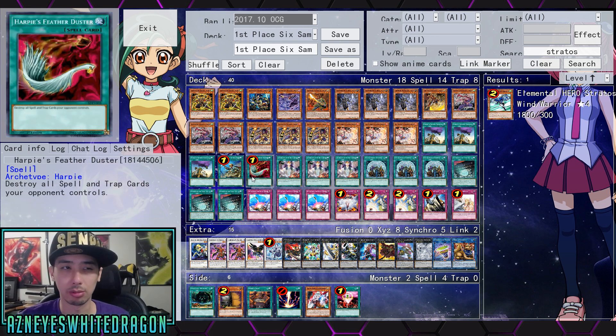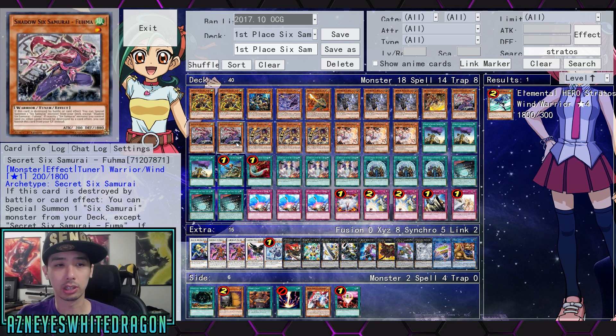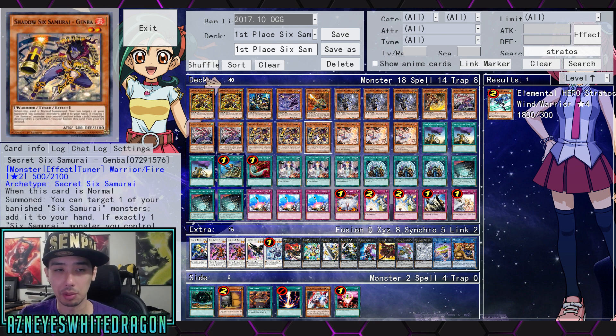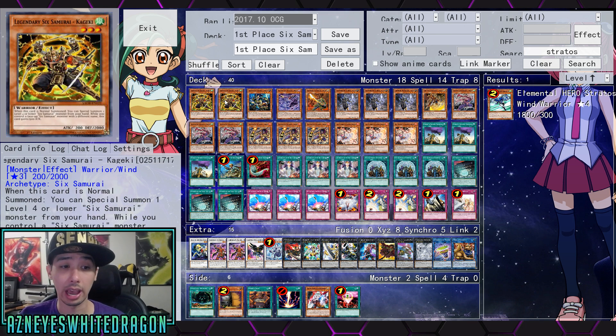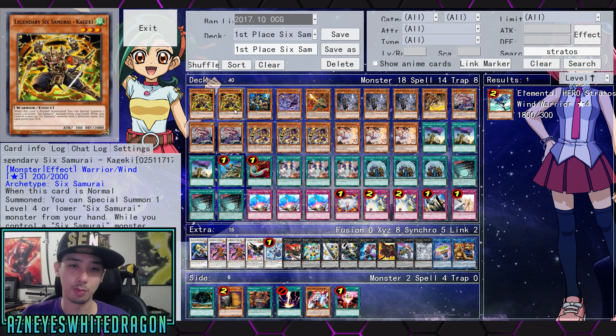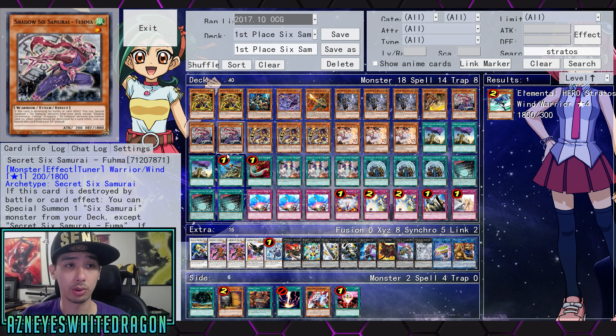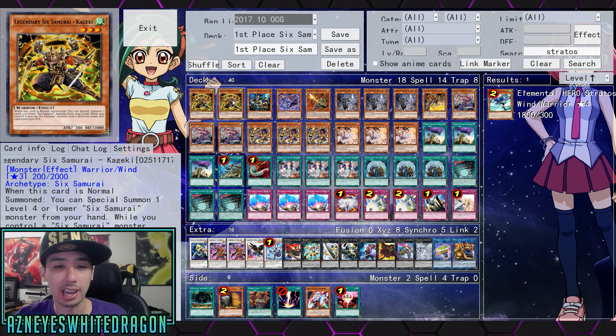Next up, we have three copies of Asceticism of the Sixth Samurai, which allows you to special summon another one — you just have to match the attack of the Sixth Samurai monster. Fuma is actually 200 attack, so Asceticism works well with the whole Fuma thing. Obviously, if you really want, you can special summon Kageki, but this card only gets its effect when it's normal summoned — so keep that in mind if you guys are playing with that.